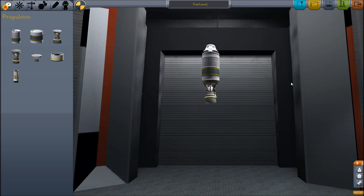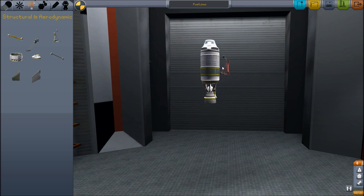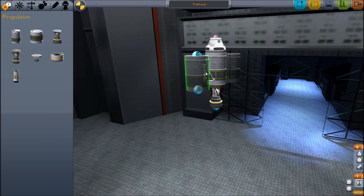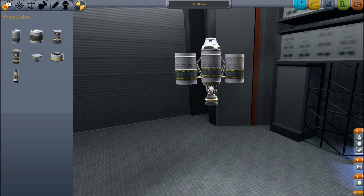I've had several requests from you guys on how do these fuel lines work. They're sort of obvious and sort of not, and their behavior has changed a little bit. So we're going to talk about fuel lines. A fuel line in short is basically a way of getting fuel from an external tank, such as these right here that we're going to add on here, to tanks that have rockets on them.